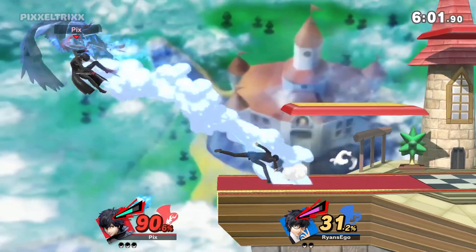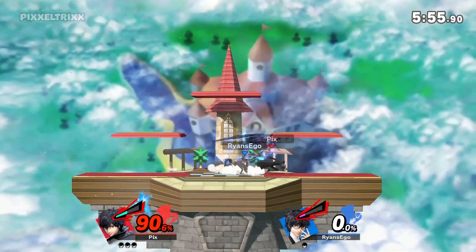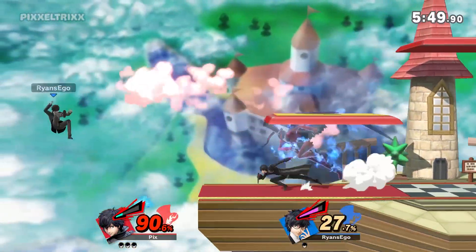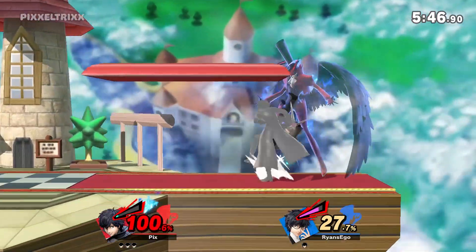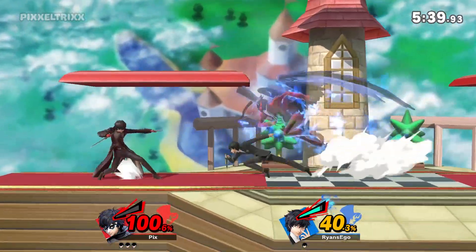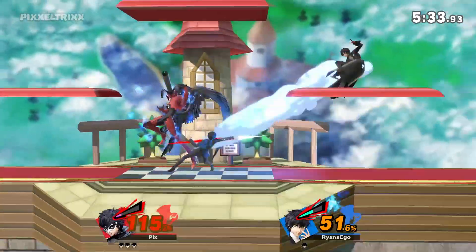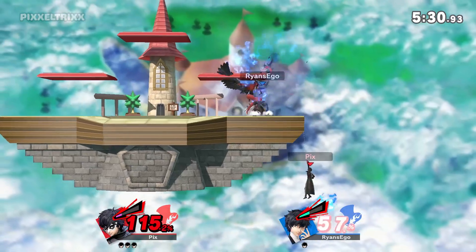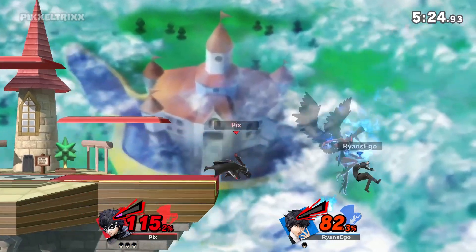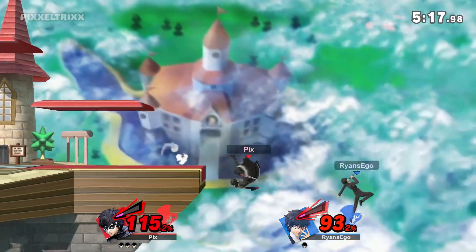I need to use down B more often while I don't have my Persona. I would have gone for the gimped stage spike but it's ranked. You know, it would be nice to actually just have a casual mode — because would you really call this ranked when you're getting four-player free-for-alls with items? I'm trying to stay in elite smash, so I'm probably just back throwing him off stage, if anything just to kill time and wait out his Persona.